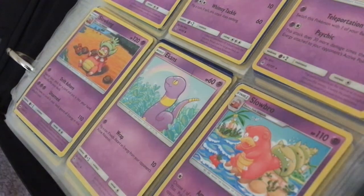Ekans, 60 damage. Wrap: 10 — flip a coin, if heads discard energy from your opponent's active Pokemon.